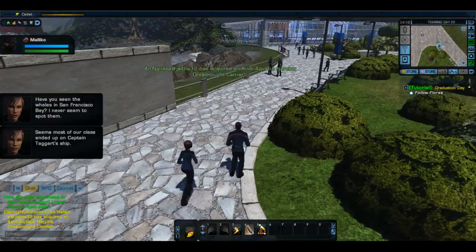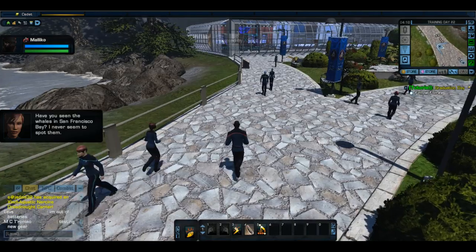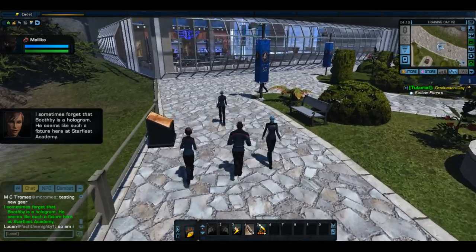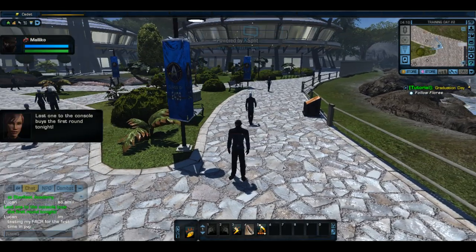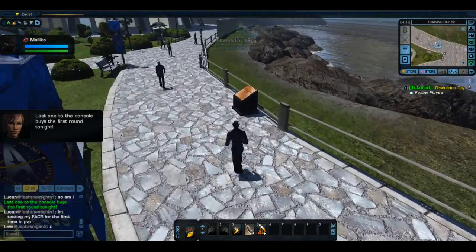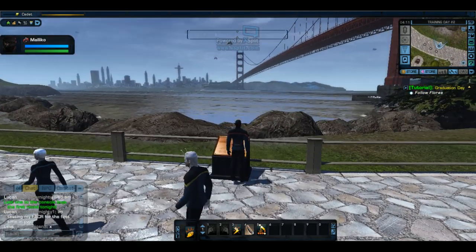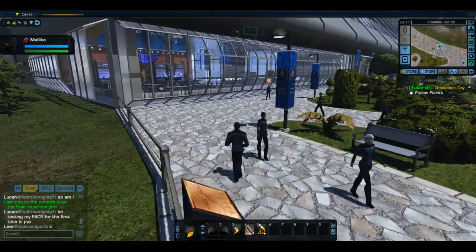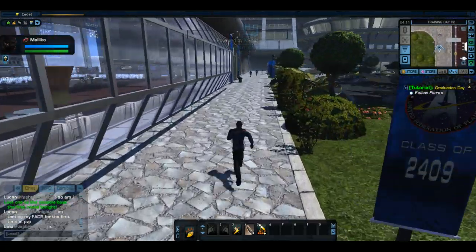Have you seen the whales in San Francisco Bay? I sometimes forget that Boothby is a hologram. He seems like such a fixture here at Starfleet Academy. If you don't know who that is, he's a little hologram that does like a mission and stuff. A console is like these right here — it does like the history of the Star Trek universe. If you want to know more about that, there are pieces like this around here and you can run the academy when the mission is up.